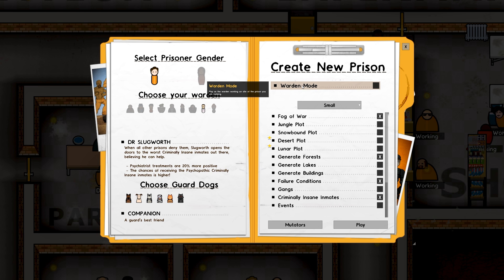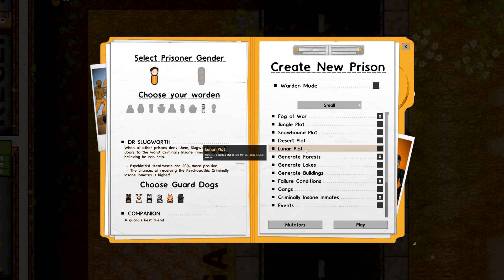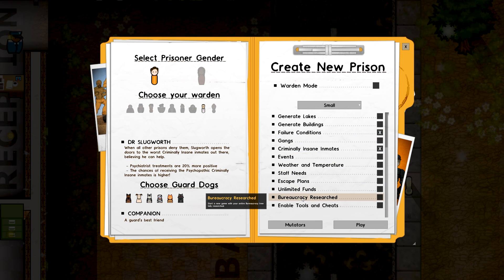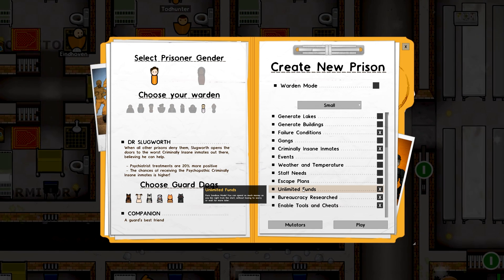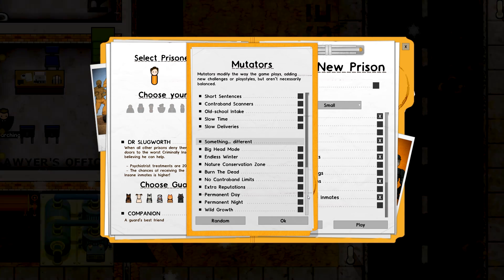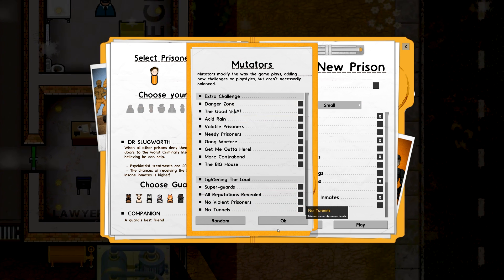Warden mode — play as the warden. I don't think we'll do that this time. We now also have a desert plot and a lunar plot, which is kind of crazy. Let's do a desert plot. Why not? Criminally insane — yes. My God, there's more options in here. Bureaucracy — let's just do that so that we can get in and fluff around with all the bits and pieces. Are there any new mutators? Not by the looks of it, that all seems to be fairly standard.